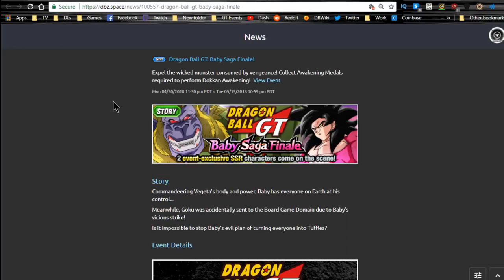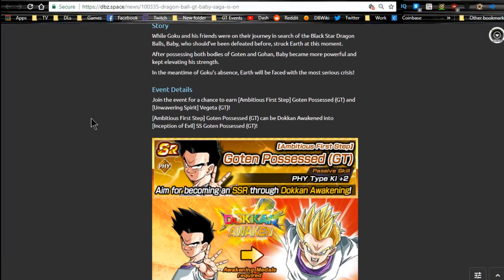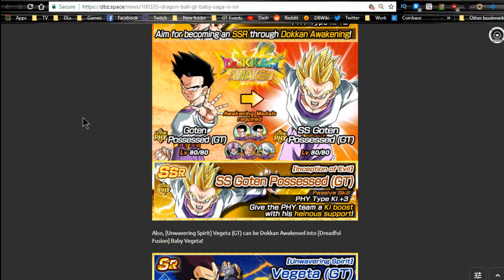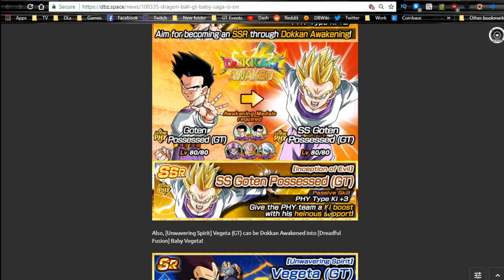First, on the global side, the GT Baby Saga finale is available, along with the Baby Saga itself, which runs until 5/15. This is the event where you grab all the metals for the Baba Shop so you can exchange for a lot of good items. There's a Gohan who, when he Dokkan Awakens, his passive skill becomes very useful if you need key support on a mono-physical extreme team, like a Broly or Korra team. Passive skill is physical type ki plus 3, and he's free to play, so he helps physical units.